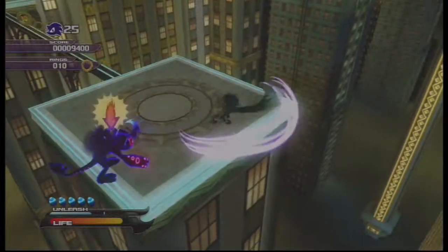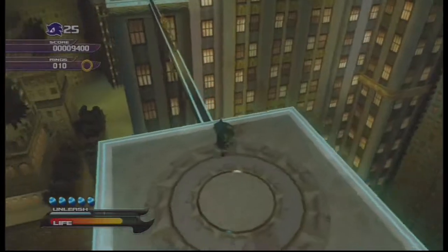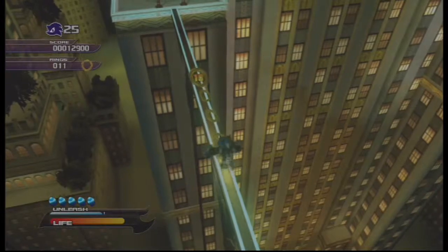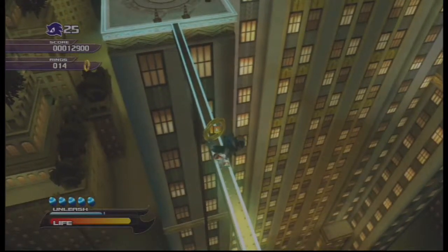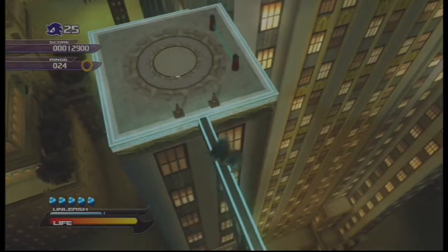I almost fell. There we go. Awesome! I did my werehog spin. You press X that many times and you do a spin — that's pretty effective. Do it when you're surrounded by enemies. Just keep on pressing X until the combo finishes. There are some very simple combos out there.